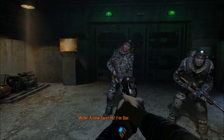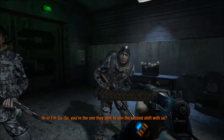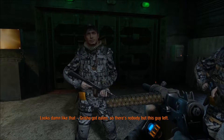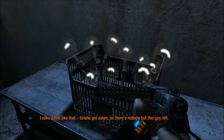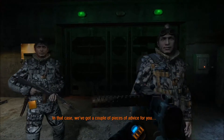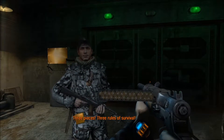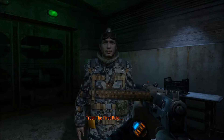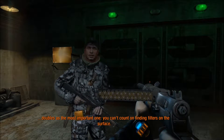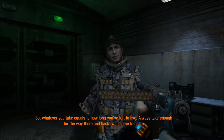A new face. Hi, I'm Bar. Good name. Hello, I'm Sue. You're the one they sent to join us, I can shift with us. Looks damn like that. Grisha got ill, so there's nobody but this guy left. In that case, we've got a couple of pieces of advice for you — three rules of survival. The first rule, which doubles as the most important one: you can't count on finding filters on the surface, so whatever you take equals how long you've got left to live.